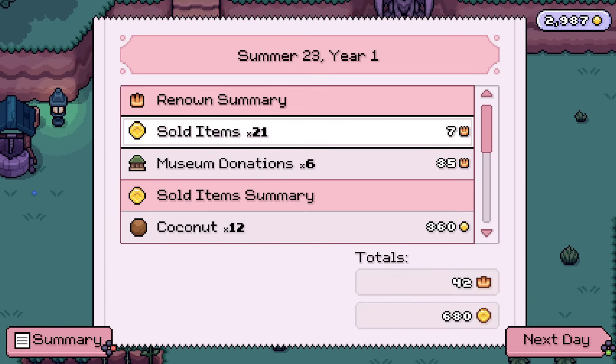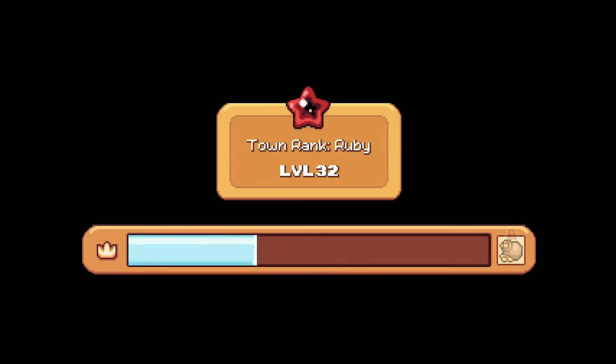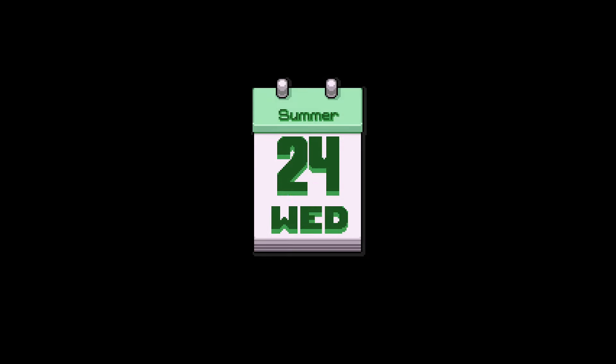That was a fun day — we got some good things done, like making money and reputation. It wasn't quite enough to level the town up to the next level, but that's okay. Nora's birthday is coming — save complete, beautiful.